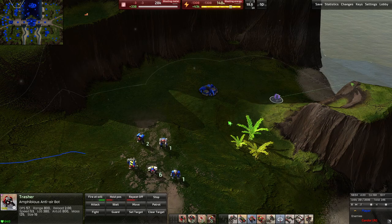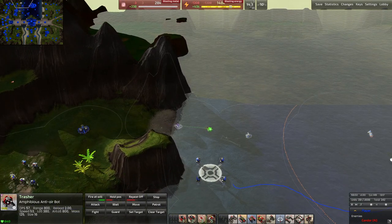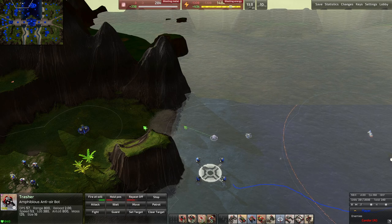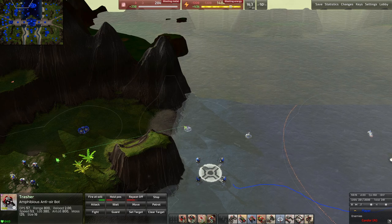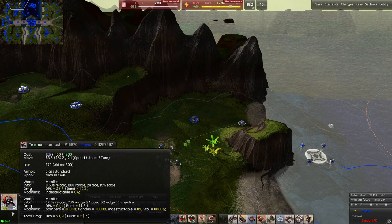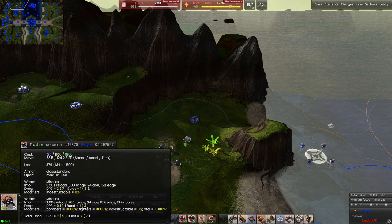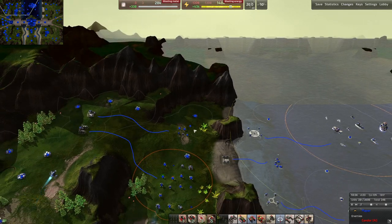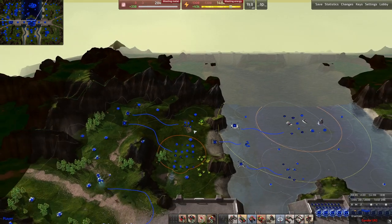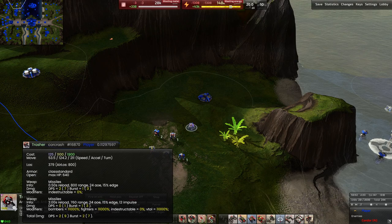The Trasher is a light anti-air bot, able to shoot down T1 aircraft with relative ease. It takes a few shots to take down a bomber, even less for a fighter, and probably one shot for a scout. You can see it scuttles across the bottom of the ocean floor as if it were normal terrain. Use cases are anytime you need anti-air — you can produce a few of these for 125 metal apiece. The symbol shown when zoomed out represents the unit type, so you can tell at a glance what your whole army looks like.